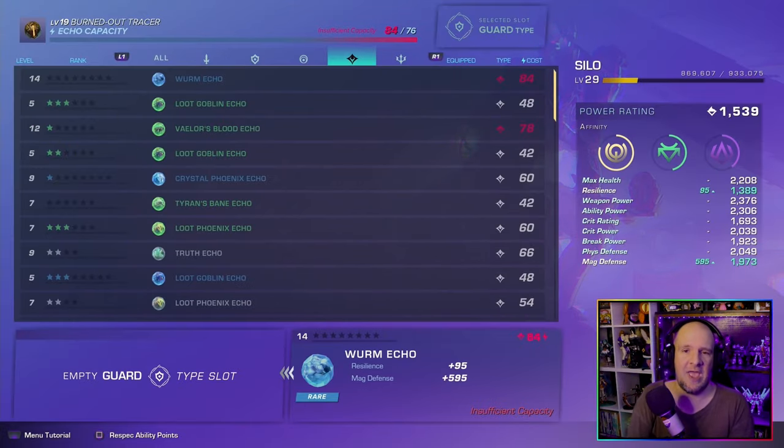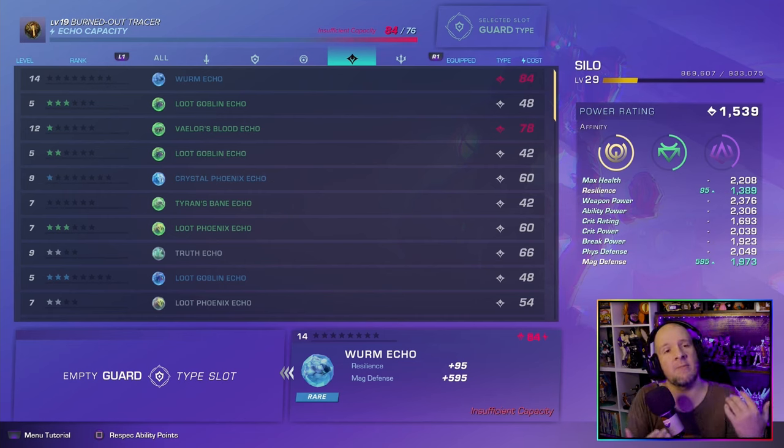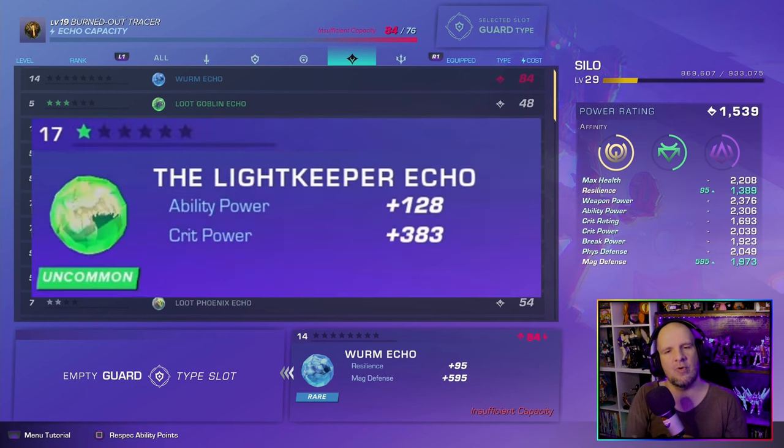Now let's talk about the loot you can get from this secret boss. First up is something I haven't personally gotten yet, but I know for a fact it does drop — an echo called the Light Keeper Echo. This echo gives you +128 to ability damage and +383 to crit, and it is an uncommon echo.